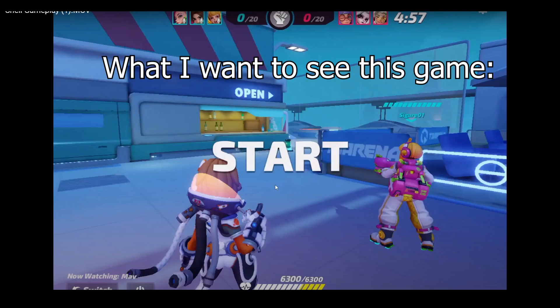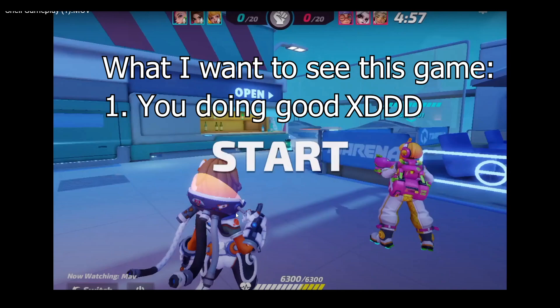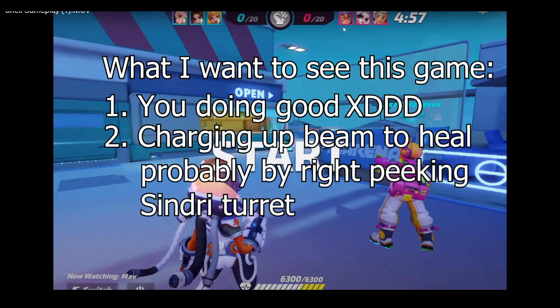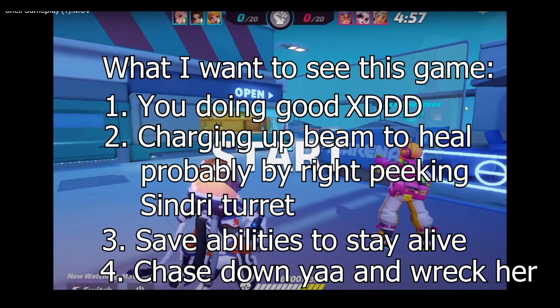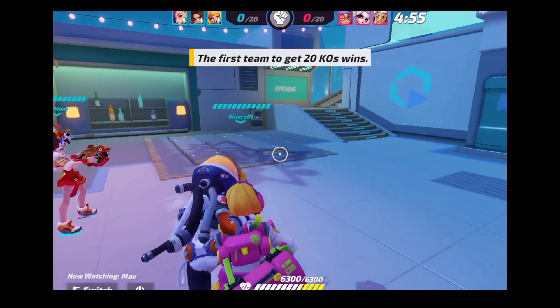What I want to see this game is you doing good — charging up your beam to heal, walking up the Sindry turret to heal off that as well. I want you guys to be saving your abilities to dodge the Skady web, and whenever you're near the Yaa, I want you to chase her down and hope she doesn't run away. If that happens, I'll talk about that a bit later. Let's see what we can do here.